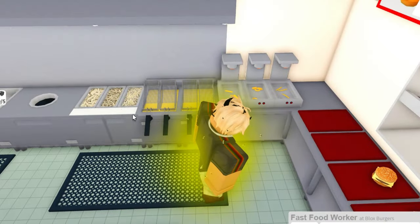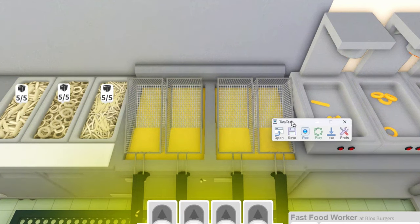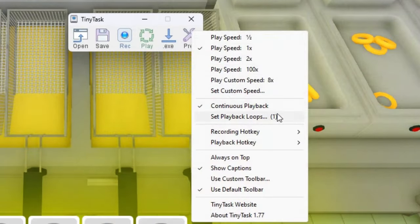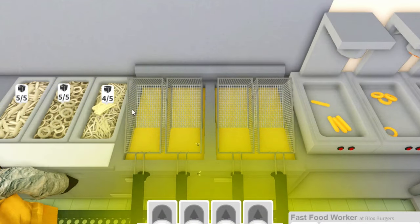Go into deep fry side orders and before you press record, press Prefabs and turn on continuous playback. Then just press record and now normally cook it.